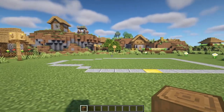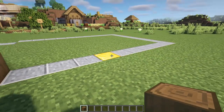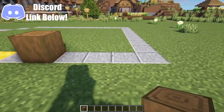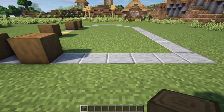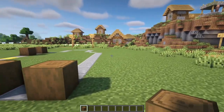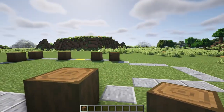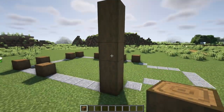First things first, we're going to grab our stripped spruce logs and place down the pillars starting just beside where the front door is going to be. We're going to place one there, leave a gap of one, then a gap of three, and then another three. Then another gap of one, a gap of three, and another gap of one. Around the back we'll have a gap of three, then a gap of five, and another log. All of these can then be brought up by four more logs for a total of five high.